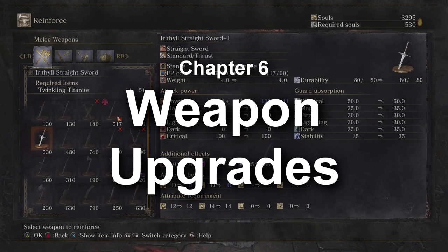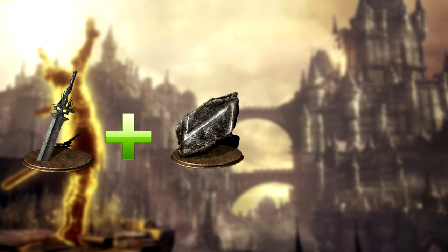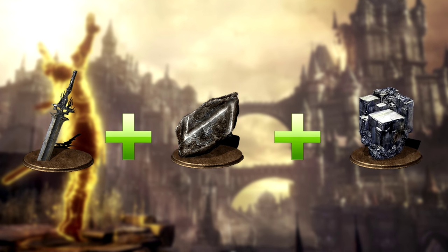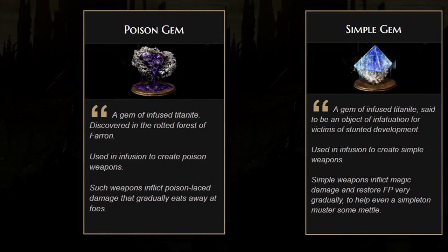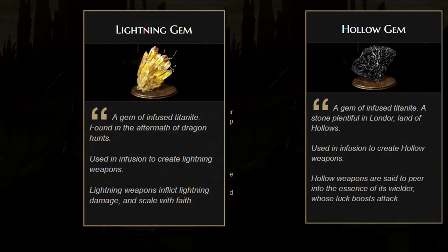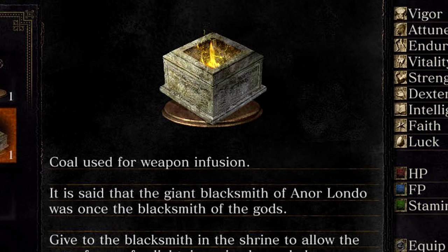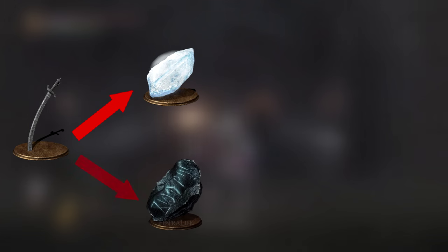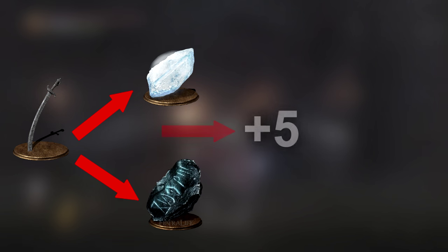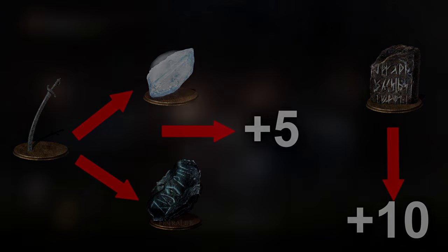Weapon Upgrades. As with Dark Souls 2, you will upgrade your weapon with regular titanite and then infuse it with special gems. What is new, however, is that there are 15 different infusions, locked behind key items called cores — there is an infusion for every build in the spectrum. Some weapons upgrade with twinkling titanite or titanite scales and go only to +5, but they will all need precious titanite slabs to reach peak power, so choose wisely.